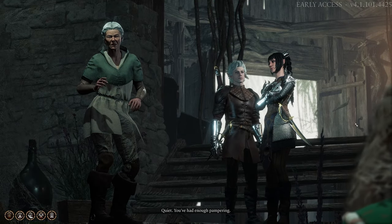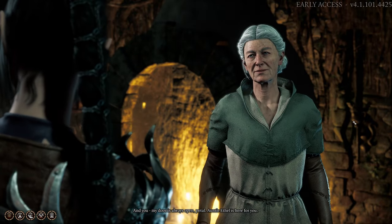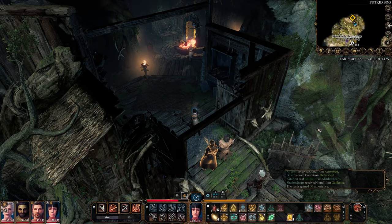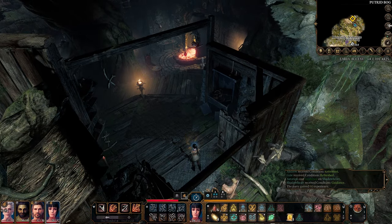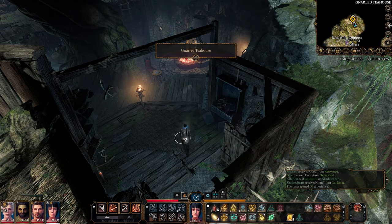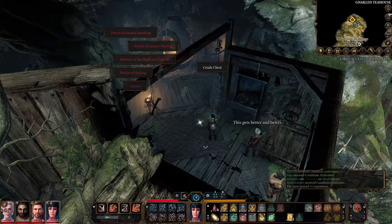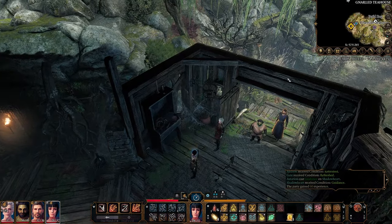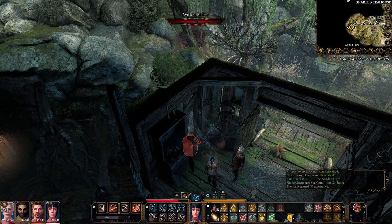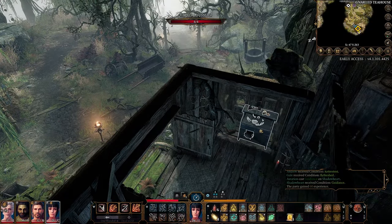We didn't antagonize her into a fight — didn't even have to roll Persuasion. Aunty Ethel's door is always open, and Mayrina has disappeared. I can just walk into homes now — this gets better and better. Astarion is happy about his lot in life as a current vampire. Lots of these things are going to be empty, but some are marked as thieving and some aren't, so perhaps the ones marked thieving are the ones worth looking through.